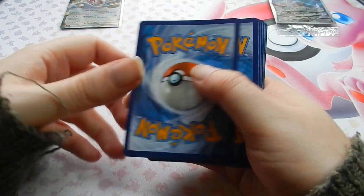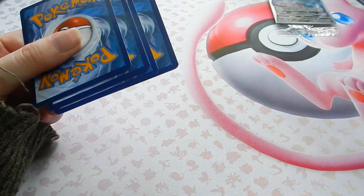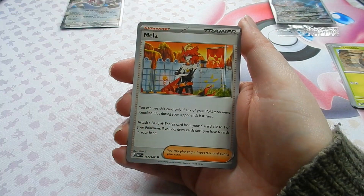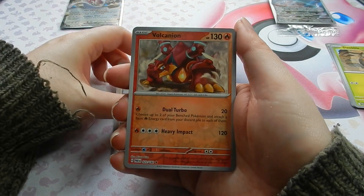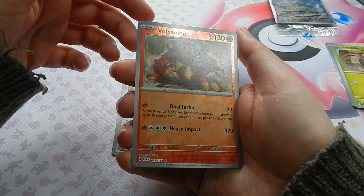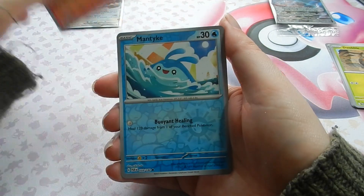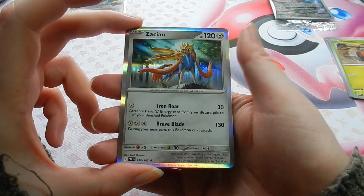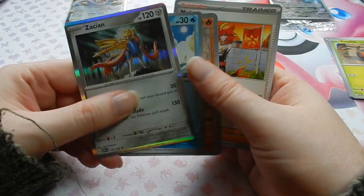Fighting energy. We have Mela and Volcanion. Volcanion — I think that's the first time I've seen a Volcanion. I don't know how it went on the camera, so I got a new battery in.